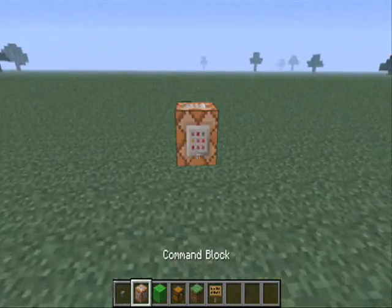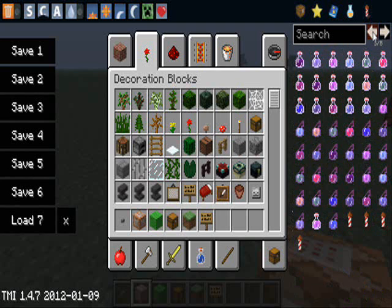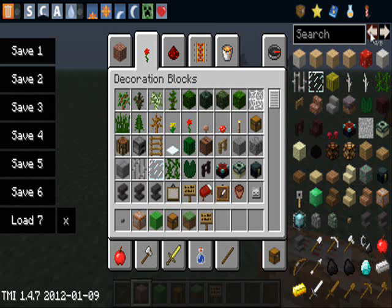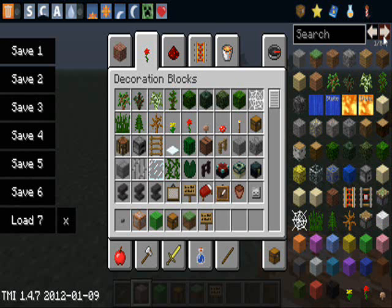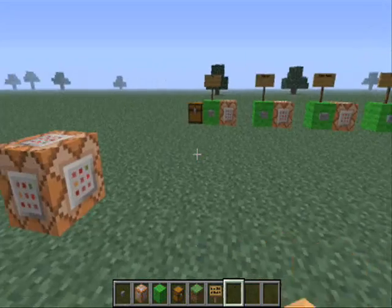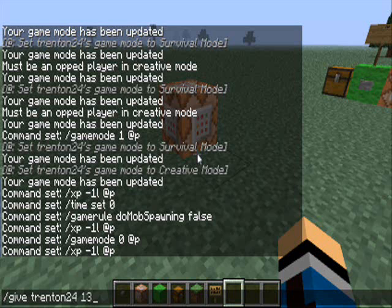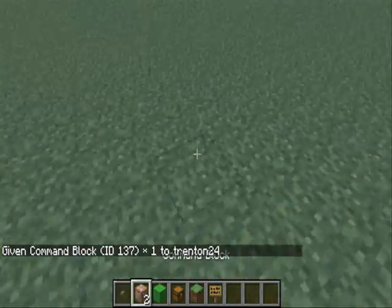A command block is something that looks like this. They can usually be spawned in by — if I can find one — they can be found in Too Many Items, and that's it. Or you can type in slash give, your name, 137, and it'll give you a command block, because that's the ID for a command block.